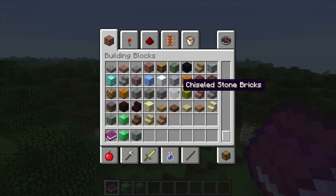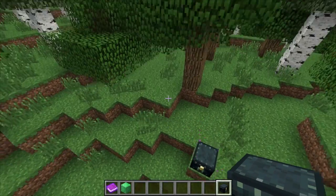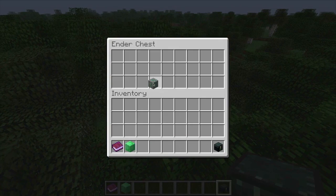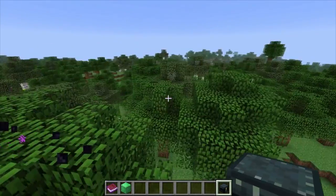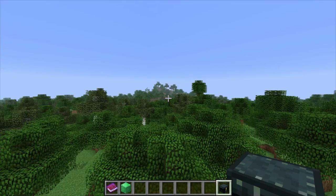Let's talk about the ender chest. I put something in one ender chest, and then I place another ender chest somewhere else — and oh my god, the item is in there too. Take the emerald out, look in the other one, and there's nothing. Break one, break the other, then put something in a new one and place it — and it's there. That's how this magical thing works: it saves your items into some shared system in the game regardless of which ender chest you open.